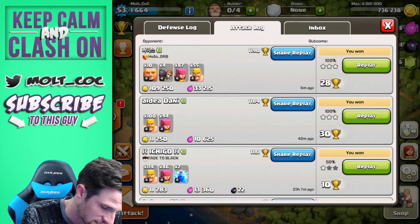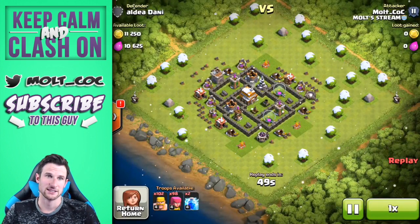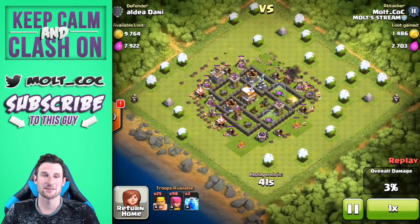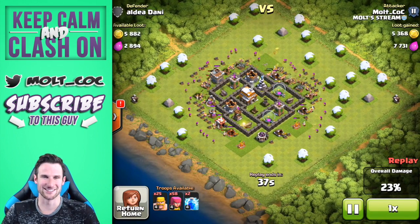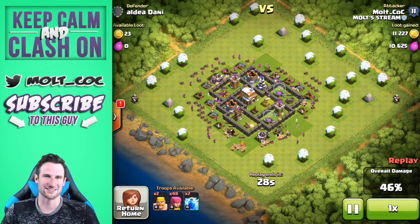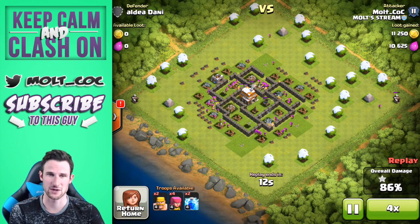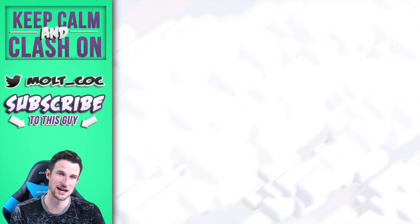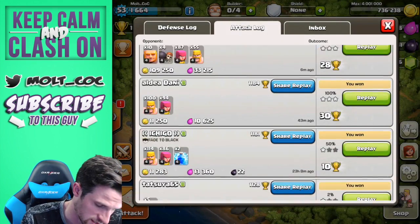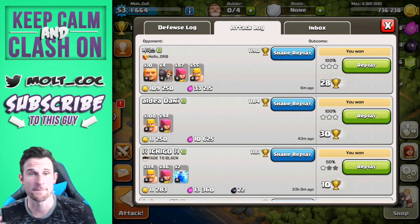We also have another attack to show: a three-star for 30 trophies — this was the one I was talking about. Very very easy three-star. My favorite thing about this base is all of his trees — they look like snow cones! It shows he's active because he's gotten rid of all the other kinds of trees. We come in and completely wreck it with barch. That's why I'm going to be training up a lot of barch — it's super easy, cheap, and efficient. We also have this three-star for 31 trophies, 9 trophies, 10 trophies, 30, 28. That's pretty much it!